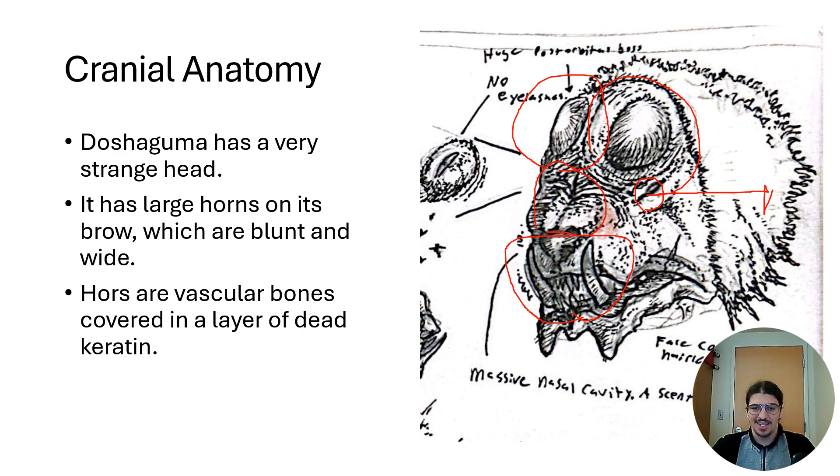Doshaguma also has these crazy shaggy lips that kind of hang off its head. I talked a lot about the function of Doshaguma's skin in my previous video, so I won't go over that again, but I will talk about these big bony bumps on top of its head because I think they're very interesting.